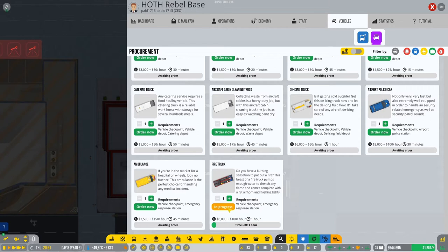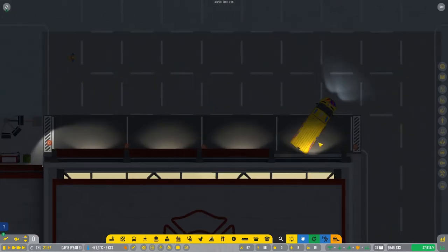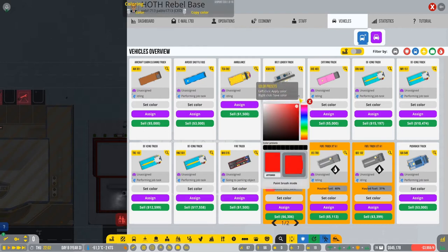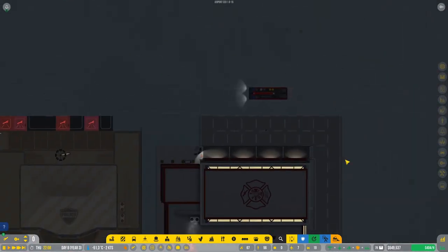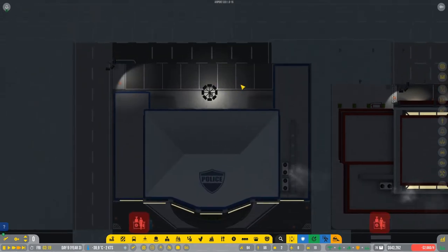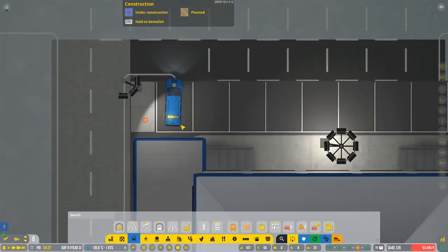We're gonna go to our vehicles and buy the fire truck, one ambulance, and a police car. This is our ambulance right in here. He's gonna park somewhere in here. He's waiting in the depot right in here. We're gonna change the colors — we're gonna keep the ambulance yellow and the fire truck should be red. So we're gonna set the color to red, more reddish. We have the fire truck in here and the ambulance right in here yellow. Kind of a big one, but thanks to this you can respond to any emergency now. We're also gonna have the police station built — why not? This means we can buy also the police car, airport police car. So we have the police car right in here, he's gonna park in here as well, so he's gonna wait right in here.